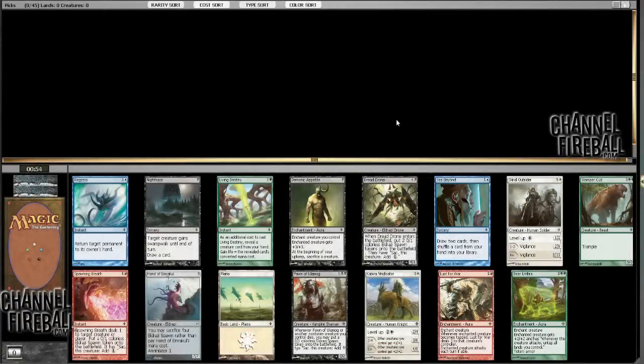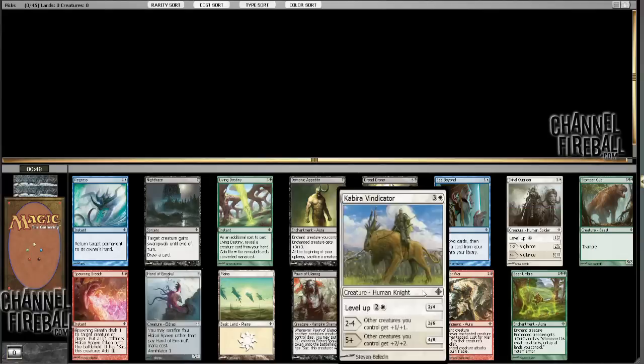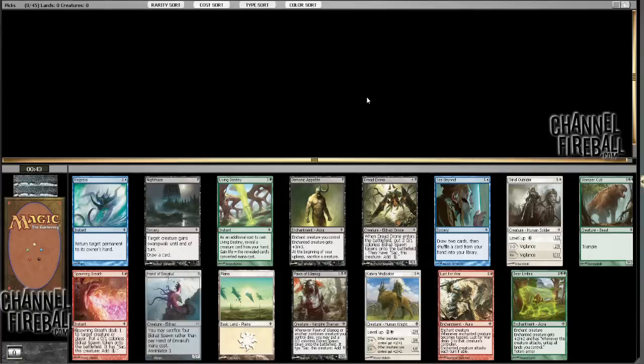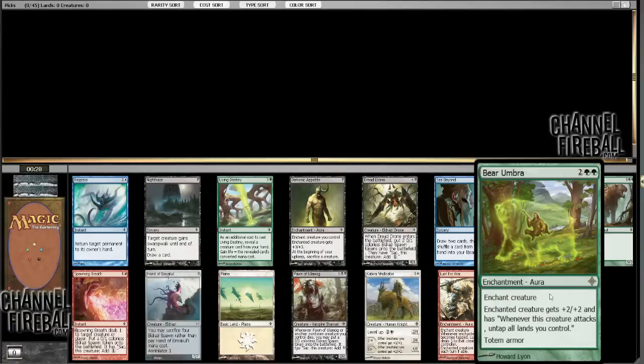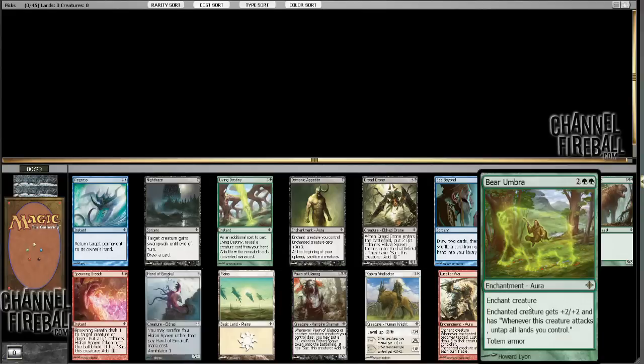We've got Bear Umbra, which is kind of like Sword of Feast and Famine. We've got Lust for War, which as we all know is one of the underrated gems for almost the entire time that Rise was draftable — a card that won me more matches than any other card, especially in the drafts I recorded. Kabir Vindicator, which is good. Palant Ulumog, which is decent. And Dread Drone, which is fine. But basically it comes between Lust for War and Bear Umbra, since I think Vindicator and Pawn are alright but nothing to really compare to these two.